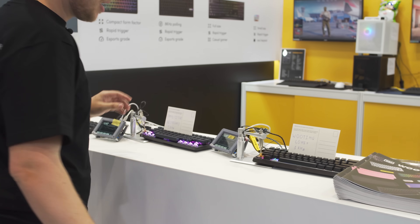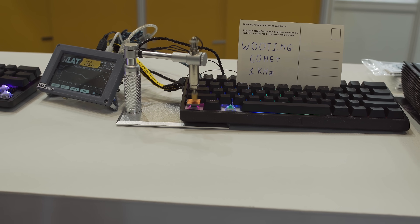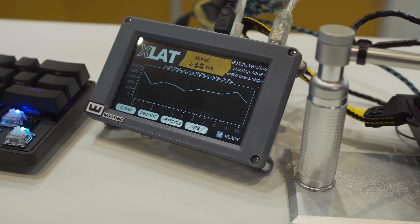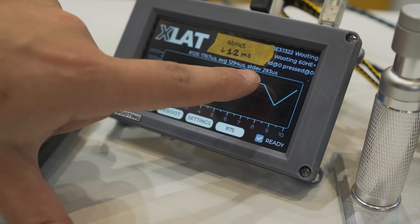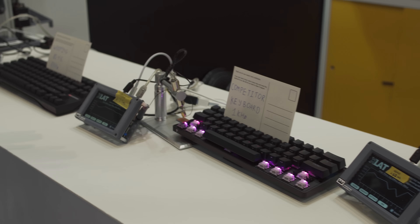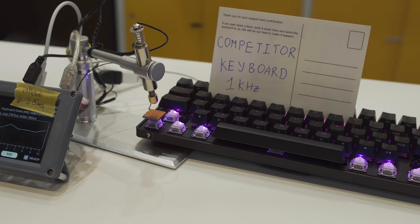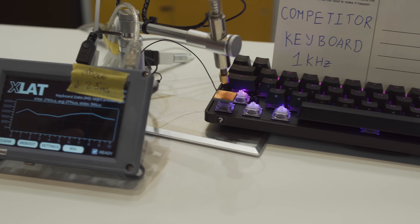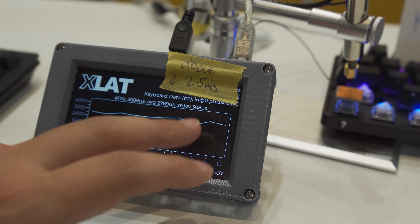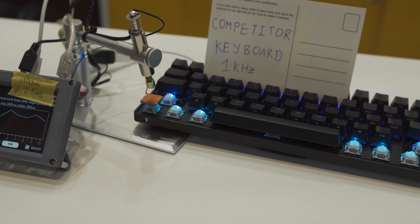We first have our own 60HE with one kilohertz polling rate, which has an average of about 1.2–1.3 milliseconds with a deviation of about 0.3 milliseconds. And then we have a competitor keyboard, which we're not going to disclose, which averaged out about 2.8 milliseconds with a deviation of 0.39 milliseconds.